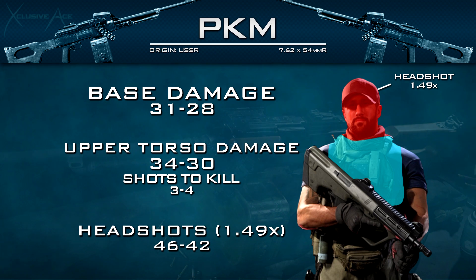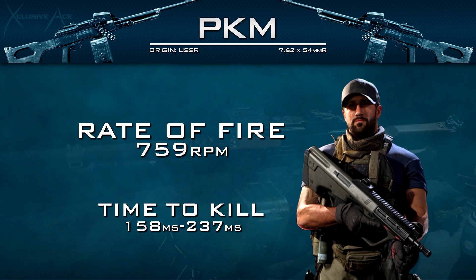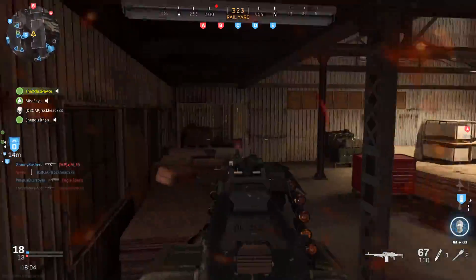That headshot profile means you actually can't get a two-shot kill to the head even at point-blank ranges — I have triple-checked and that does hold true. As for rate of fire, this is pretty much average at 759 rounds per minute. Our statistical minimum time to kill, assuming upper torso shots, is 158 milliseconds in the three-shot kill range and 237 milliseconds in the four-shot kill range. This is one of the best time-to-kill values in the entire game for full-auto guns, but only if you're hitting those upper torso multipliers.